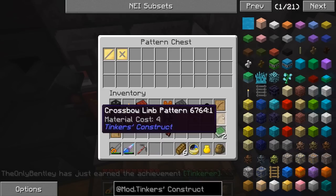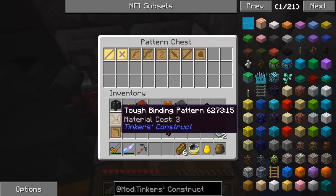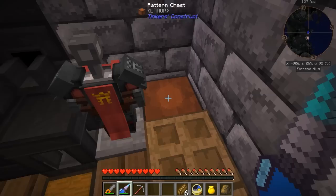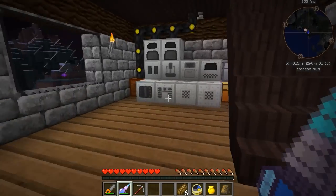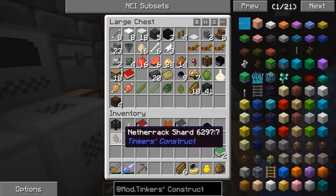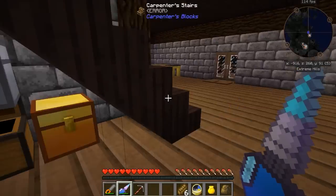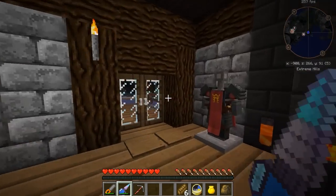I'm going to go ahead and place all of my patterns here into my pattern chest. I'll probably toss this netherrack shard at some point. We'll just toss in the books as well. And I'm going to make my way off into the nether - when I get there, I'll see you guys in just a second.